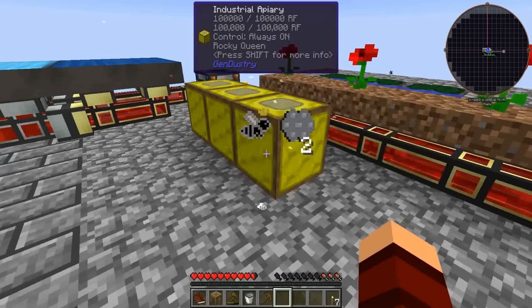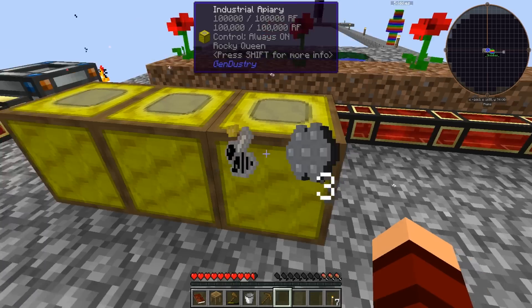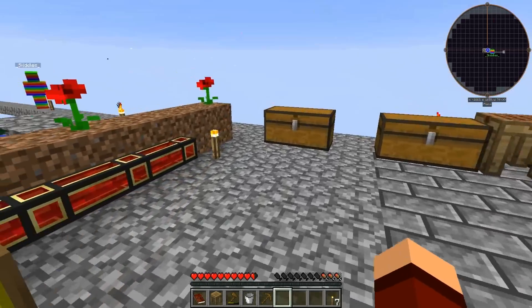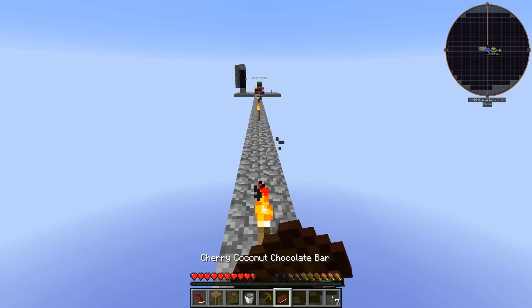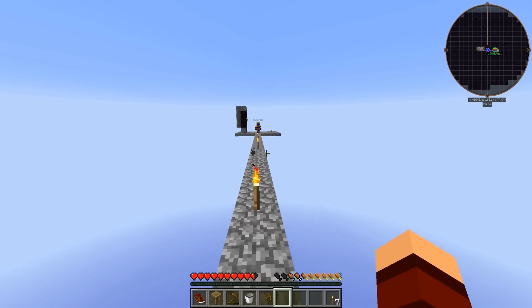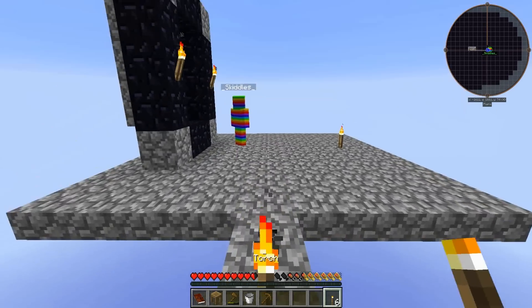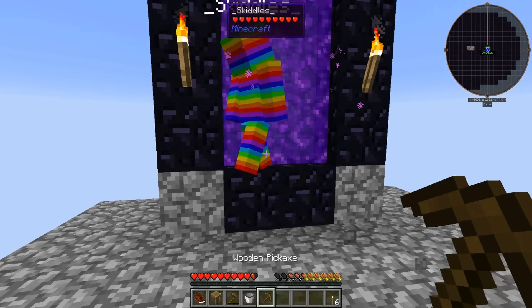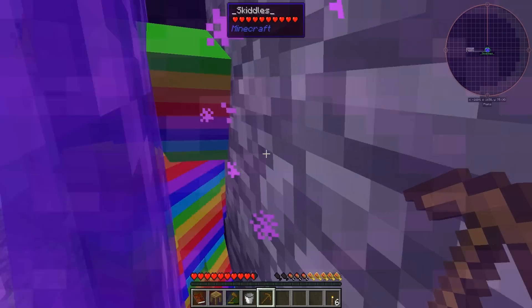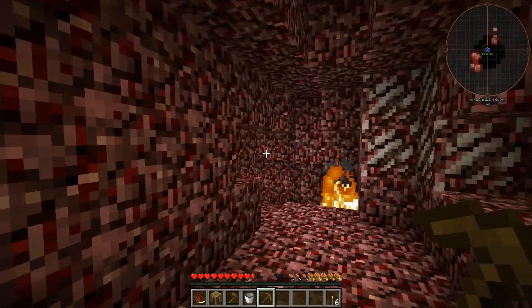We've already gotten three rocky combs — it must be because of the amount of cobblestone. I'm going to eat this last cherry thing. Let's hope we get a good spawn. We need to get 64 total. Let's light the portal and head in. Hopefully we spawn in a safe place — fingers crossed — and we don't die in the first five seconds.